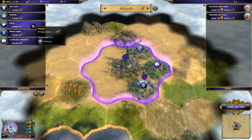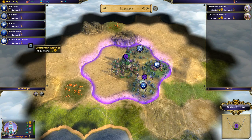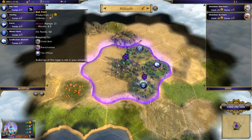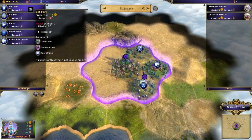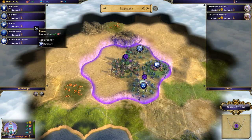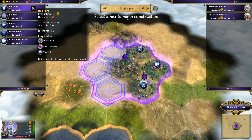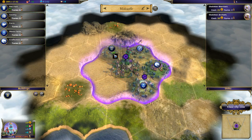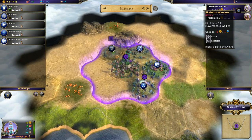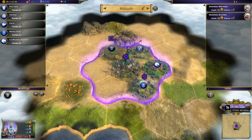I kind of like the idea of getting bats. It also costs food to upgrade, but we have a big surplus, so we don't need a farm right now. I'm going to go ahead and build a bat fort and drop it here - that's going to take three turns to build. Meanwhile, I'm going to build some skeleton archers. That's it - close.